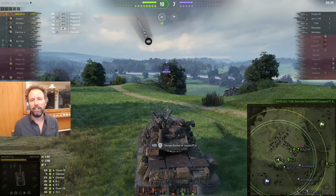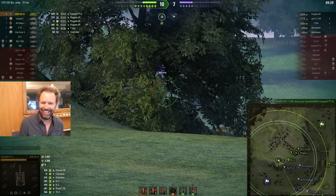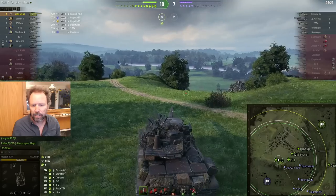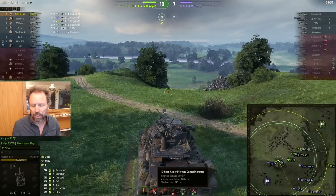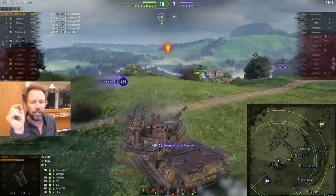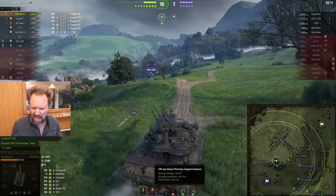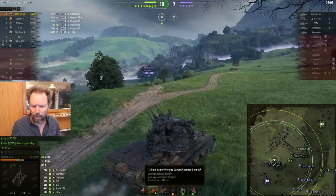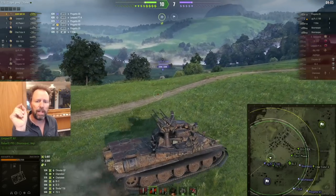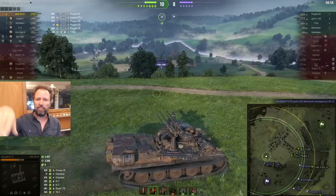He is shooting a reward medium tank with his 250 millimeters of standard penetration. The premium shell has 280 millimeters - that's not very good. And the shell velocity is horrible at 840. The regular ammo shell velocity is terrible too. They mentioned increasing the penetration in the patch notes, but Wargaming, are you not going to buff the shell velocity? That's like lobbing a softball in there.